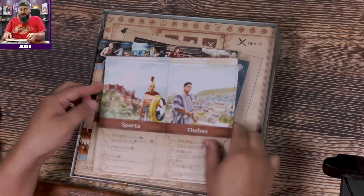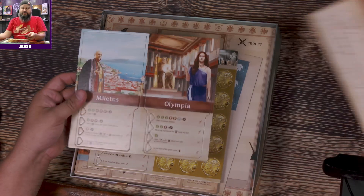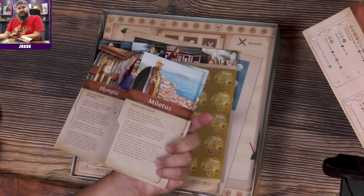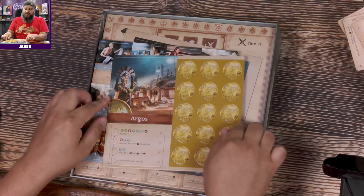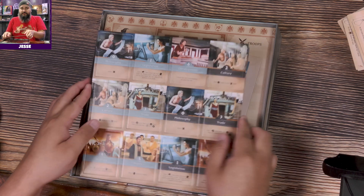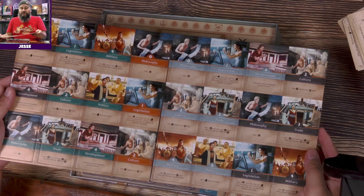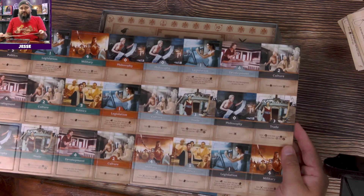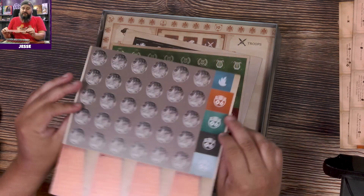Here are all the different leaders you can choose, and there's info about each one on the back. We've got coins, and the action cards that are passed out to each player. I do like the colors — it's orange, teal, black, and gray. I'm always a fan of alternate colors.